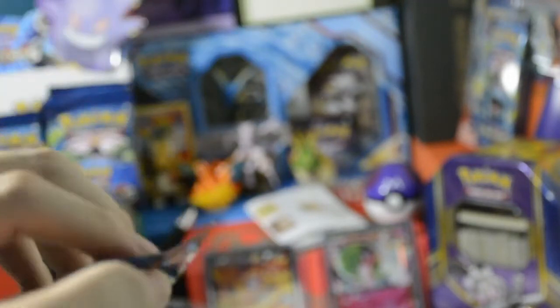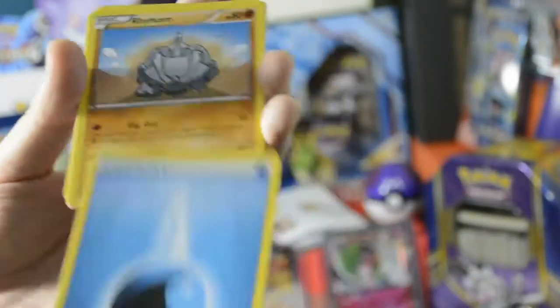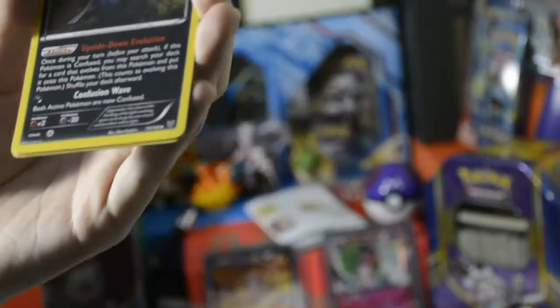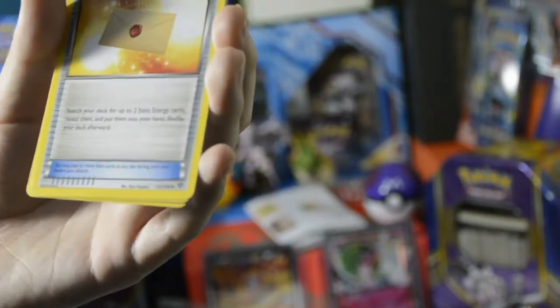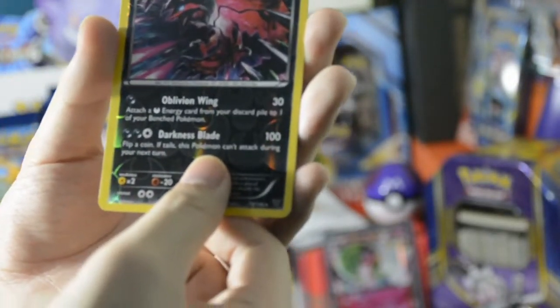Let's open XY Base Set. Can we get something good this time? Who knows? 3 from the back, 2 from the front. First up is a Water Energy. We've got a Rhyhorn, a Honedge, a Bidoof, a Pikachu, an Inkay, a Frogadier, a Professor's Letter. Our Reverse Holo is a Doublade. What will our Rare be - something good this time? It's a Bisharp. Nothing good.